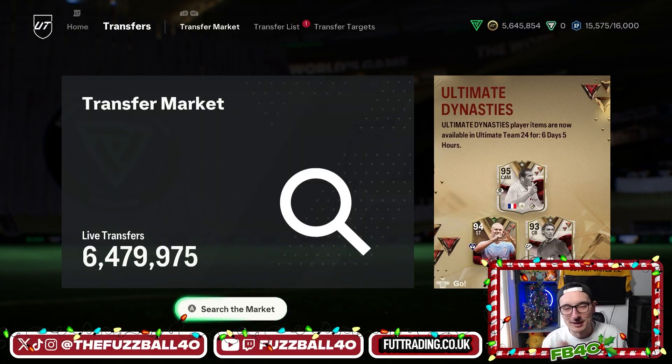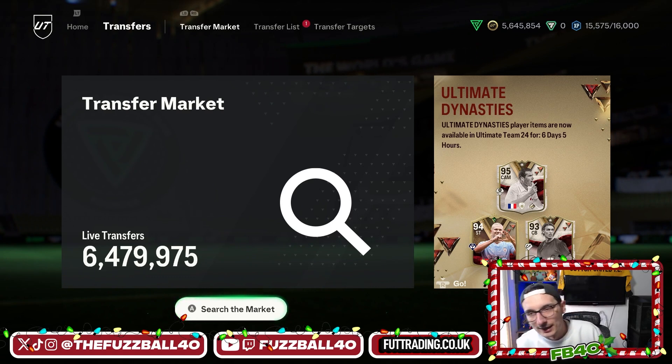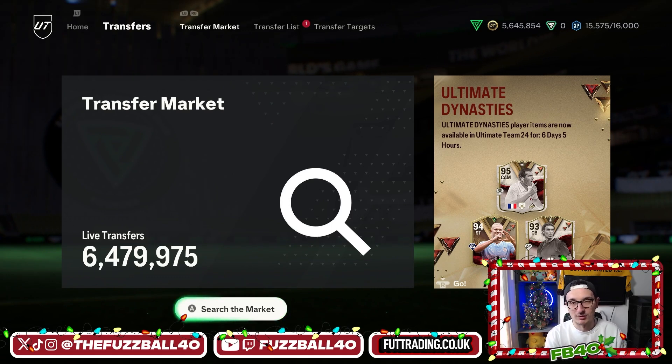Welcome back — I'm Fuzzball 40. If you're new, subscribe, hit the like button, and drop a comment. I apologize for the lack of videos, but we've been working behind the scenes on the website. Dan's brought a new feature for fluctuations to help you filter out cards you don't want to see. We're giving away a PS5, Xbox Series S, and 10 other prizes — nearly £2,000 worth of stuff. This video is about showing you how to make some of the easiest coins in the game by spotting patterns.